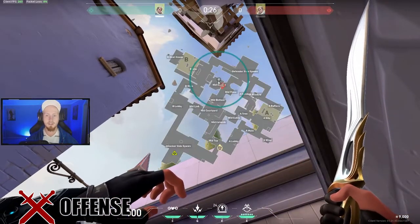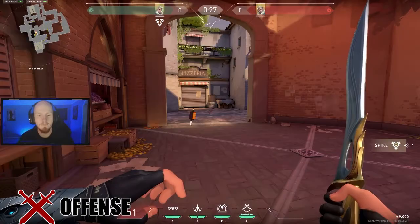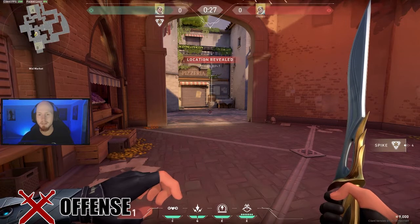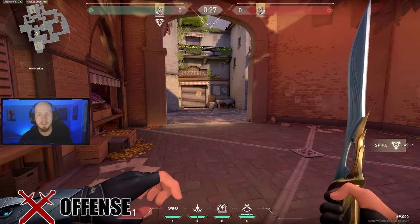As you can see, the arrow landed inside the market here and is revealing the enemy inside the market and the pizzeria. This is what the arrow looks like while defending from the market area. It's such an awesome and unconventional arrow that I just about guarantee you, as long as somebody's standing here on defense, you will catch them off guard.